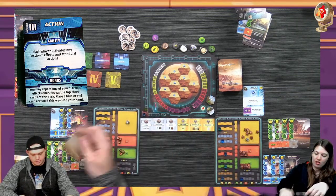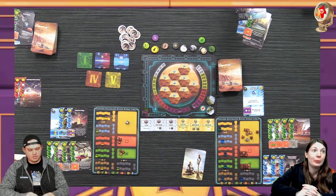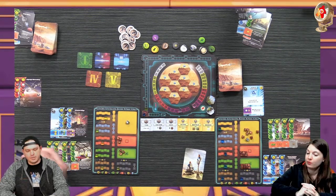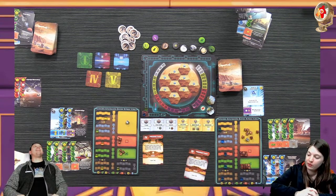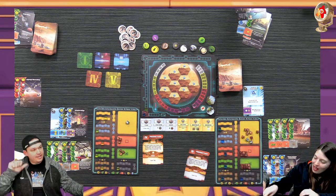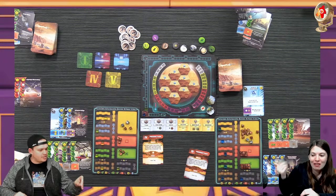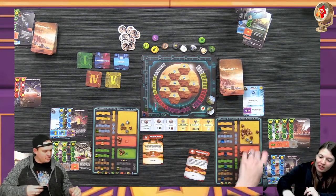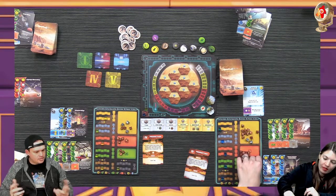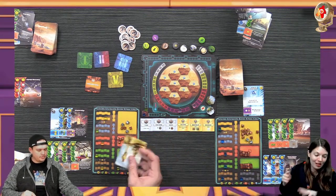I draw three cards and put a blue one into my hand. You don't need production because you have plenty of money. I have very expensive cards - you should draw some cards, do some research. I get two heat and that's it. We literally did construction. There was a card I was wanting to play.